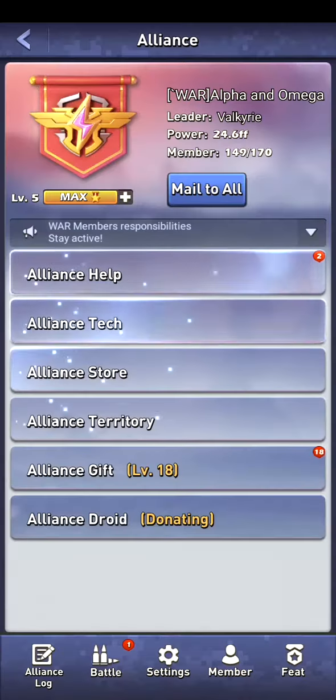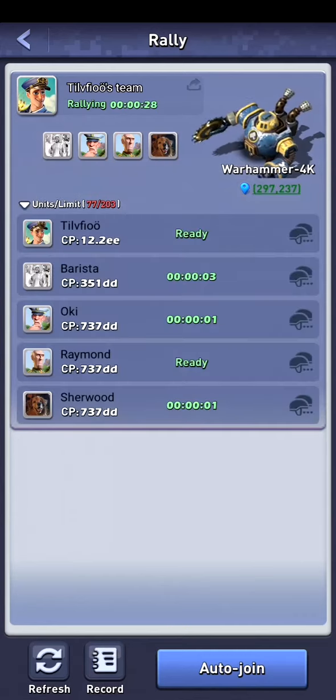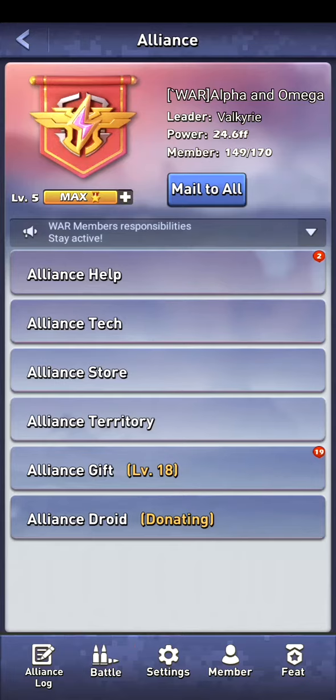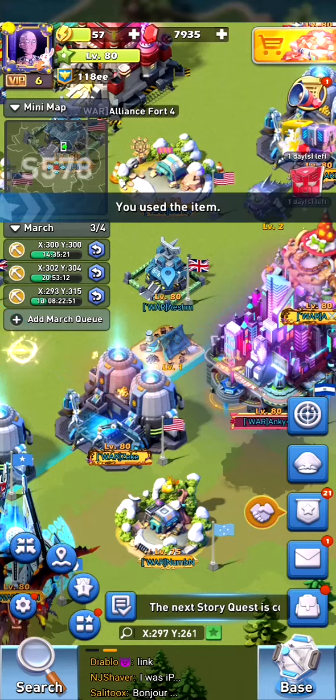We can go into the battle menu and keep this open because it will automatically refresh and add new warhammers, SOS tickets to help out the refugees. We can see who is joining and their time to join the battle. Let's start and do something like an SOS because it will be in the same menu.